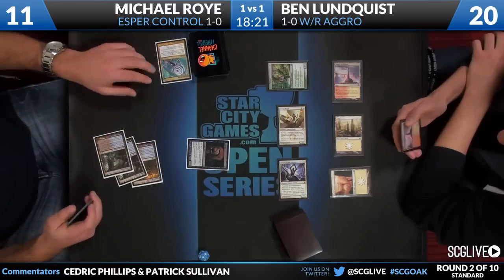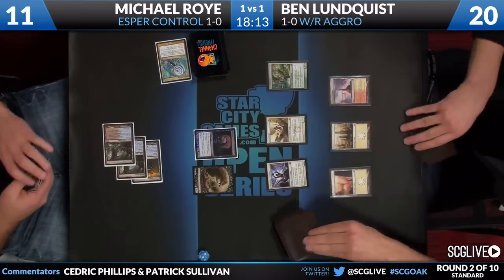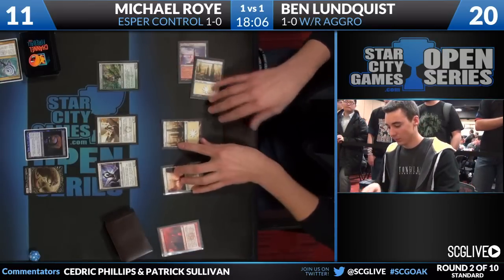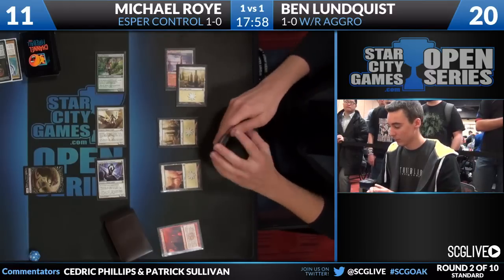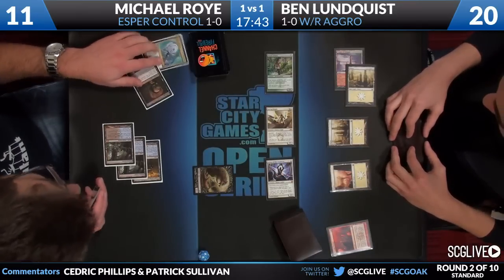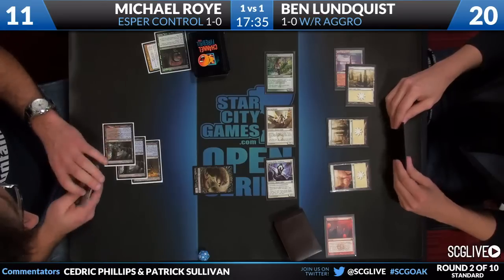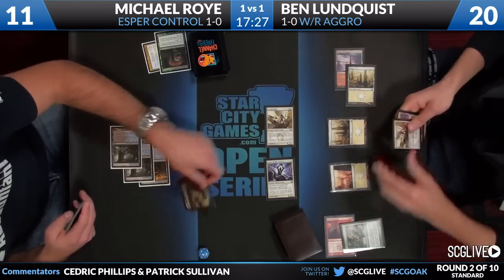Michael is going to make a Pack Rat right away and pass the turn back. How do you feel about a main-phase Pack Rat activation here? Now the shields are down, Ben doesn't have to play around anything - working on perfect information. Mizzium Mortars is going to take care of that one. Roy is now in the position of having to block because he can't afford to take three, four, five, six, seven points of damage - he certainly has to block now. Lundquist can also just keep playing cards because Michael doesn't have white mana in play, meaning he doesn't have Supreme Verdict next turn. Lundquist doesn't have to play around Supreme Verdict at all. The Pack Rat goes in front of the Dryad Militant. Five damage comes across, Lundquist falls, and another Daring Skyjack comes down. Roy is now facing lethal damage.